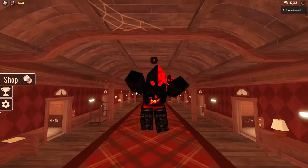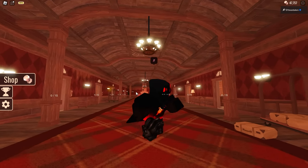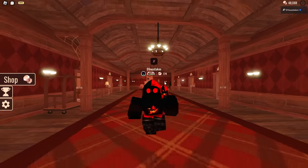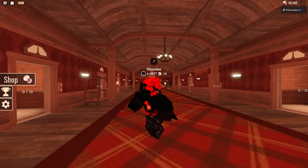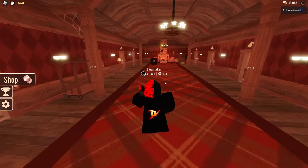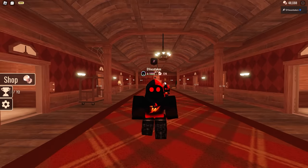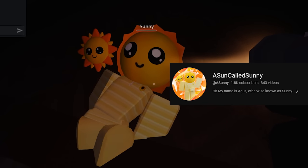What's going on everyone, it's DV and today we're back with a new Doors video. This time we're going to be showing you some tips and tricks on how to do entity dodging. If you don't know what entity dodging is, it's a way to dodge — typically Rush and Ambush — without having to hide in a locker or under a bed. You can use objects on the map to hide from Rush and Ambush, which is super helpful especially in rooms where there's no lockers.